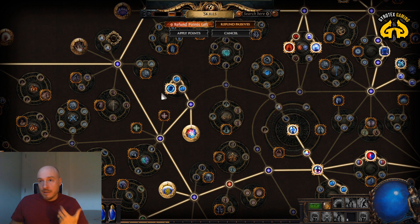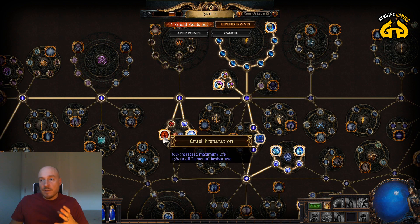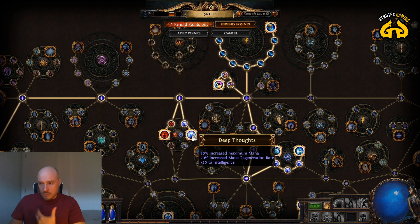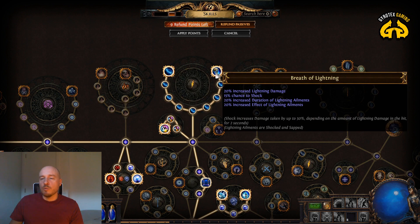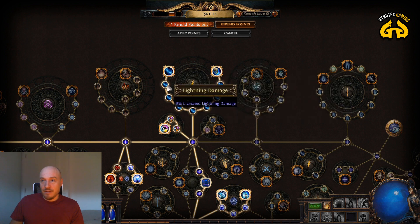Mana at some point also converts into spell damage, so we are moving upward here. You can take this branch if you want to beef yourself up a little bit — I think it can wait, filling it out around level 50. I'm contributing to intelligence, mana, and mana regeneration rate. Up here is a massive cluster — the heart of the lightning damage section. Take a look at how massive this contribution is: 25% increased lightning damage, damage penetrates resistances, and lightning damage leeched as energy shield.